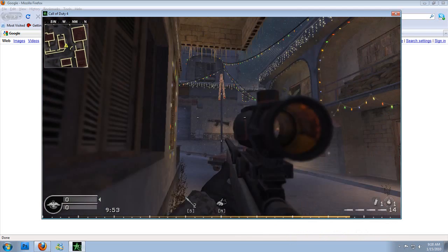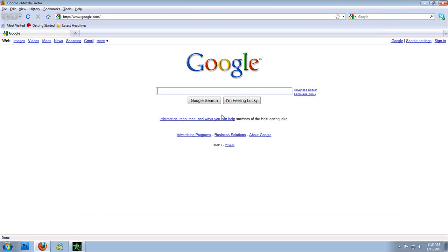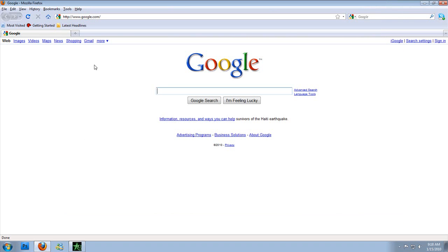So when you're in the game, you're going to have to hit Alt-Tab and choose which one you want — press Tab to switch. That's how you get out of it while you're in windowed mode.